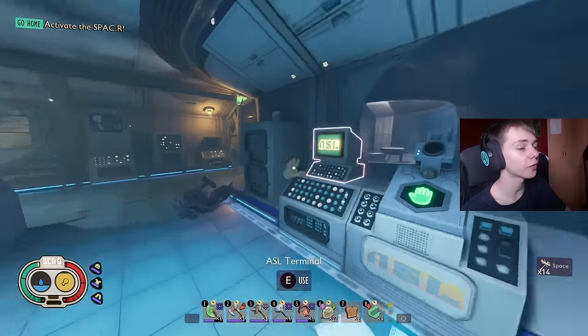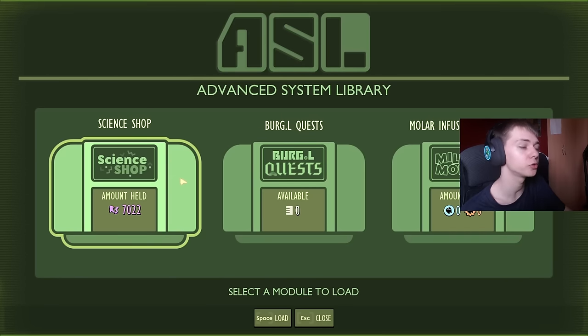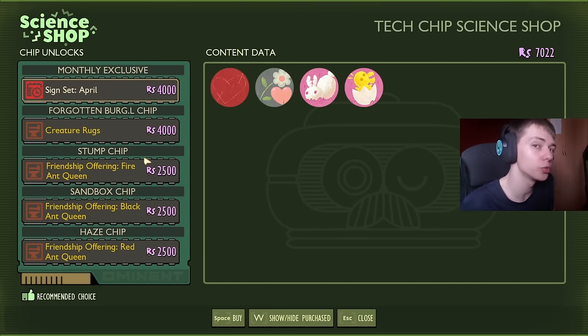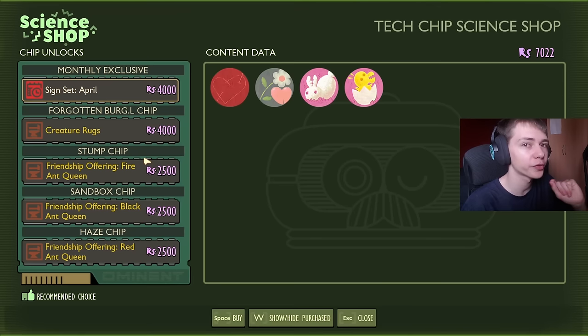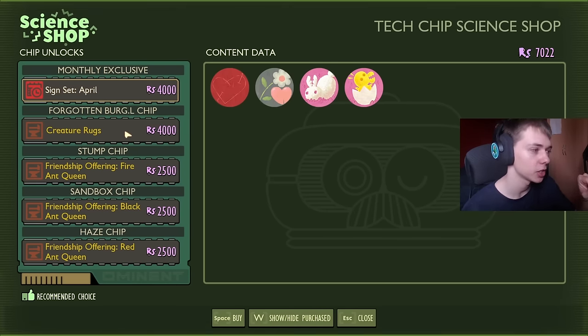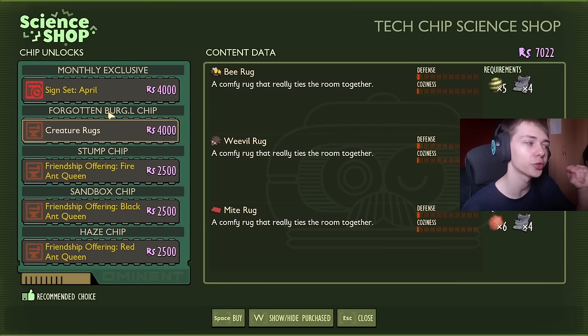Before you enter New Game Plus it is very important you come back to the ASL when you start your game back up, because there is all this new stuff inside of it. When you go into New Game Plus you lose all of the chips, so if there's anything you haven't bought in the science shop you have to go and get the chip again to buy it. For example, these creature rugs are on the forgotten burgle chip inside of the composter. If you go into New Game Plus and you haven't bought this, you're going to need to go all the way back to the composter, unlocking it and grabbing the chip that's inside there just to buy these rugs. So buy everything before New Game Plus — very important.